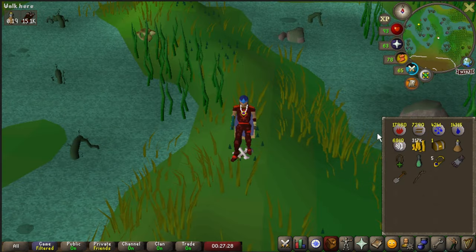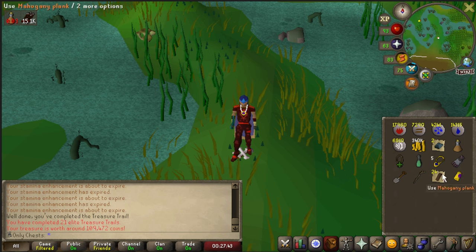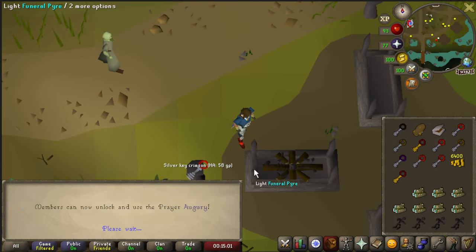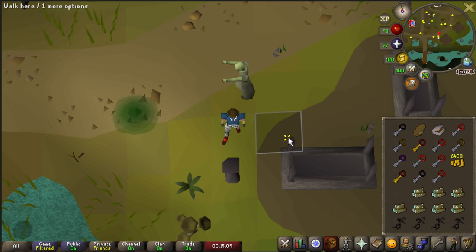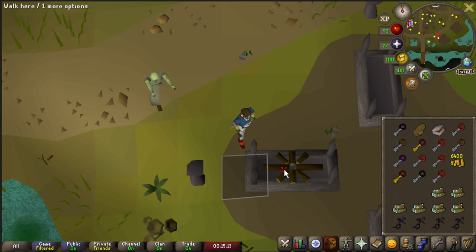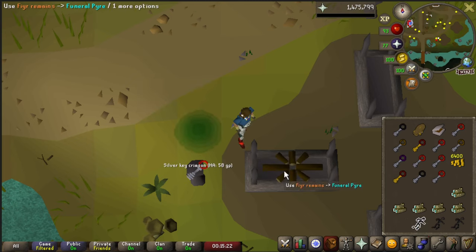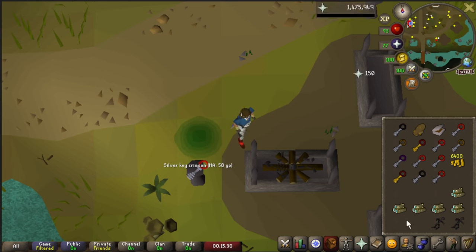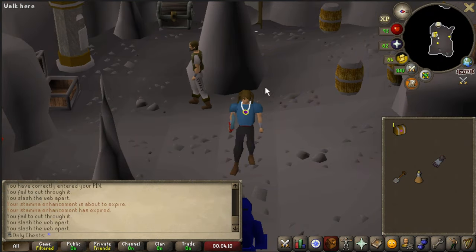Somebody call Mod Ash because we should not be allowed to do two elites in a row without having to do something insane. Let's slap it open — this is our 21st elite. Never mind, now I know why we were able to complete it — because this is absolute trash. There we are with the last prayer level we needed. That is high enough prayer for Augury, so now our prayer level is set — the goal we wanted for raids. Shades is such a long and excruciating process, it really does eat up a lot of time.